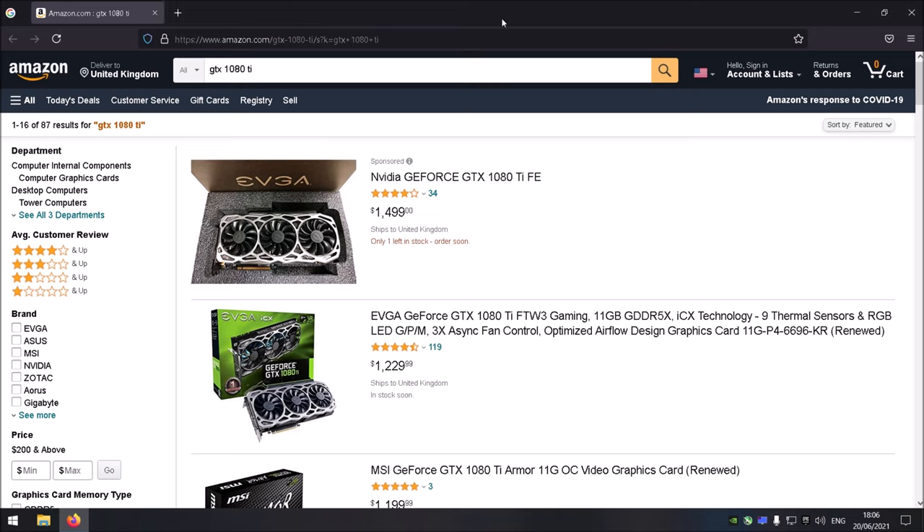Out of these three cards, obviously the 2080 Ti performed the best — but it's kind of expected. Second place rightfully goes to the 1080 Ti, considering its age and capabilities — it still holds its own against the 2080 Ti with only a 12-frame difference in Valhalla at 4K. Cyberpunk kind of destroyed the 1080 Ti completely, but that's expected.